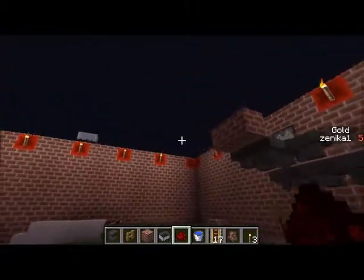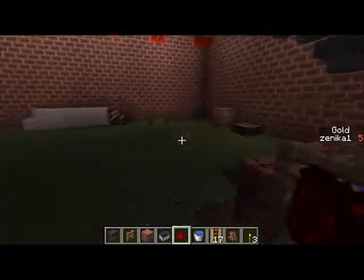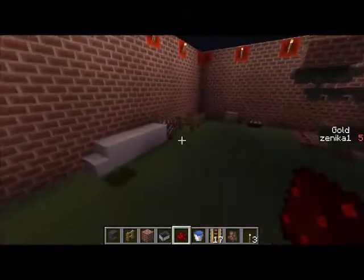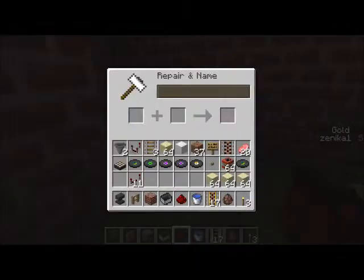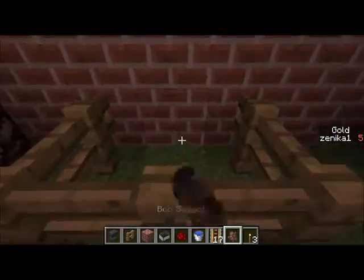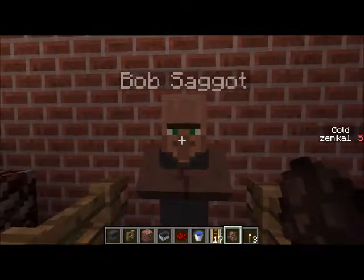I'm just gonna be showing you what's new. I know everybody was all ready for the hoppers and droppers, and renaming villagers. Everybody was like, renaming villagers is gonna be effing awesome. A noob wouldn't know how to do it — I didn't know how to do it, but I figured it out myself. You go into an anvil and you rename it, and there you go. You got your named villager. Just let me show you — I'm pretty sure you believe me, but there you go, there's your Bob Saget.